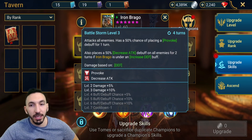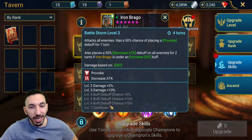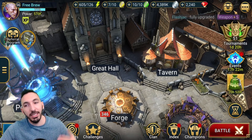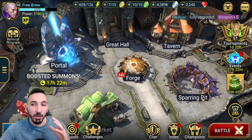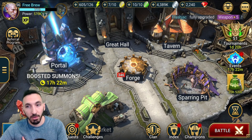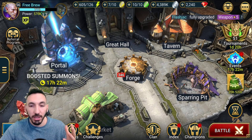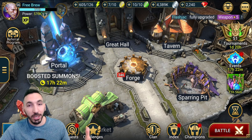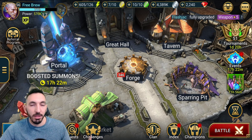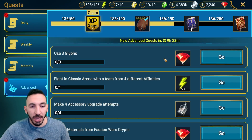I picked up two legendary skill tomes today. Let me try to get that A2 on Brago. There it is — we got the cooldown reduced so his increased defense is now three turns. But the provoke is still four books away so I won't waste more books yet. I'll keep saving legendary skill tomes in case I get another legendary that's worth it. The decrease tag is essential on Brago but no point using one book if I'm four away.